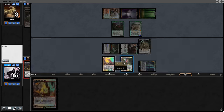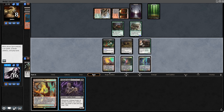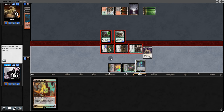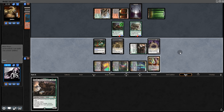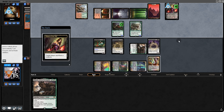We recast Gravecrawler, back on the opponent's turn they kill our Cryptbreaker. We hold back. We draw the Viscera Seer so we'll play it. Ooze eats a creature and blocks — they go down to one. We draw another Hogaak — kind of useless right now. We recast it and back to our opponent.